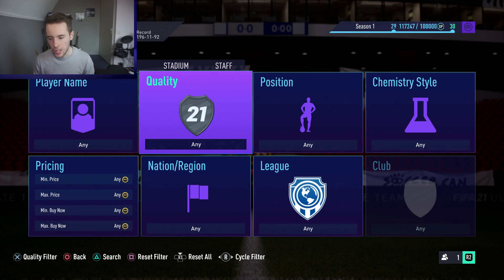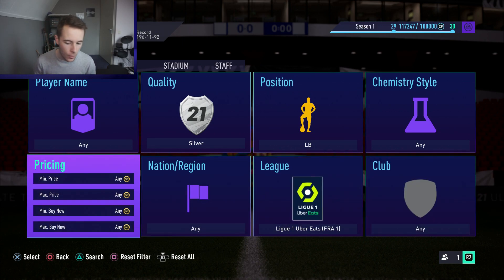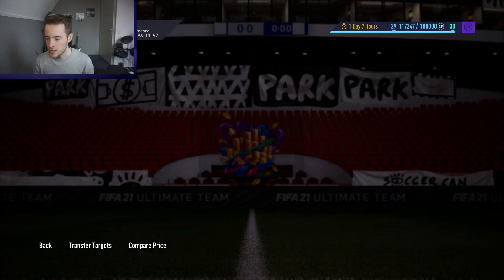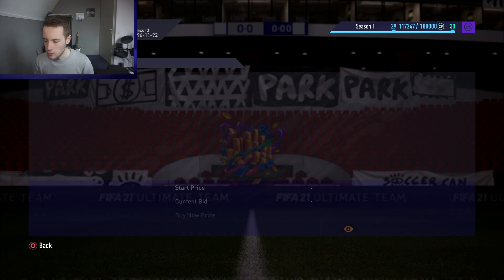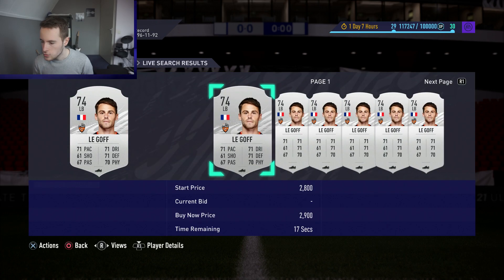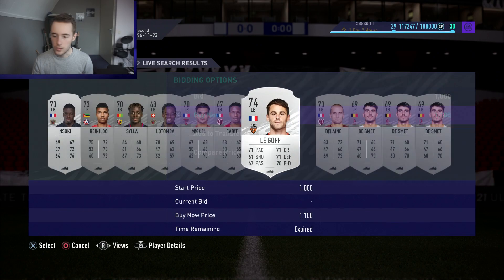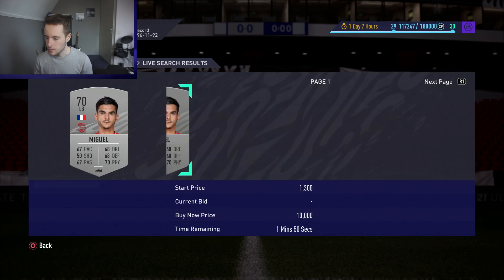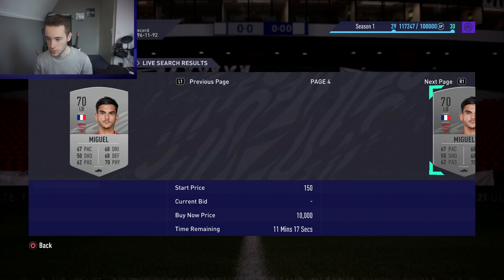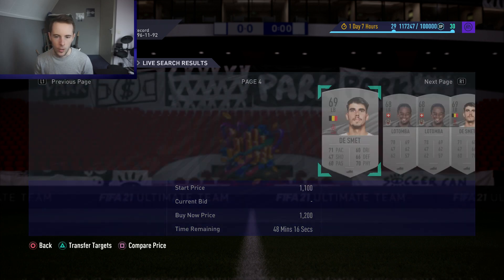Another filter I really like is silver sniping — silver trading, whatever you want to call it. Looking at the cheapest ones, we've got cards for around 800 to 1,100 coins. All I do is check a few prices. For example, one card is listed at 2.7k, 1.8k, 1.8k — so I can sell it on for maybe 1,700 coins. I wasn't expecting to pick this guy up but eventually you'll get the hang of it and know what sells. For example, Miguel here is listed at 1.7k–1.8k so checking the first few pages at around 1.5k or 1.2k could work.